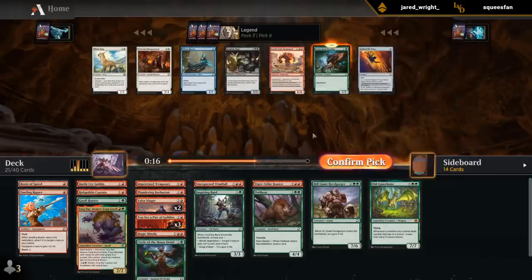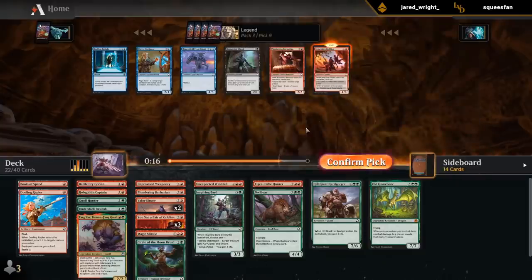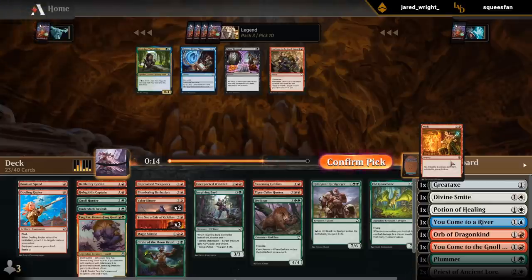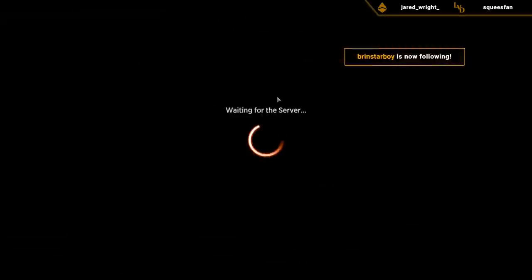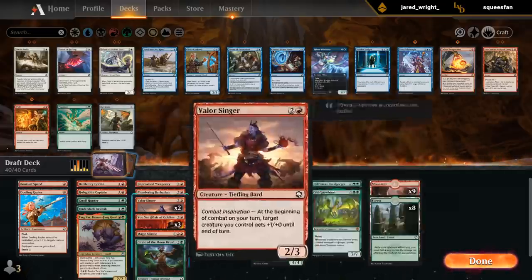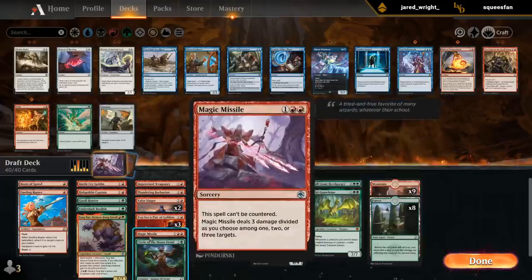Not the best synergy with Basilisk — don't have any fight effects, but it is a two-drop and we can pump it up with Singer. Could also take the Spiked Pit Trap. We wielded the Goblins — rare drafts. Don't think we're splashing Gretchen. Blue-red could have worked out too had we taken the Blue Dragon. Kind of excited to try out a more aggressive red-green beatdown deck. Don't have much removal, so we're mainly trying to swarm opponents with a pair of Goblins and then bump up the team.